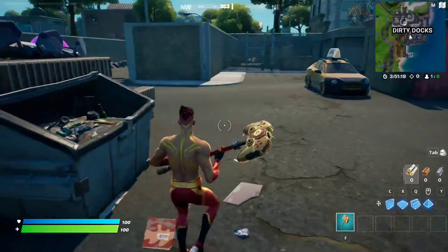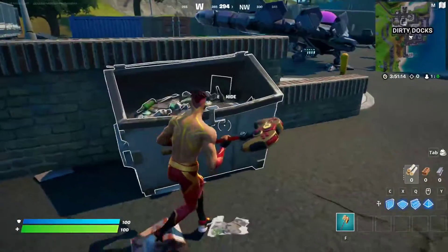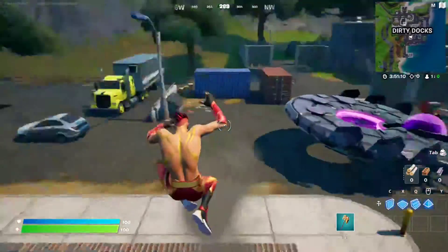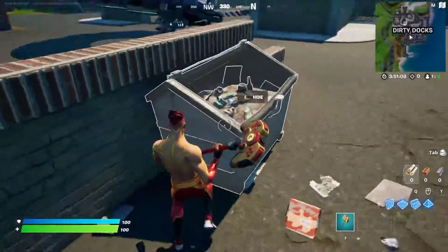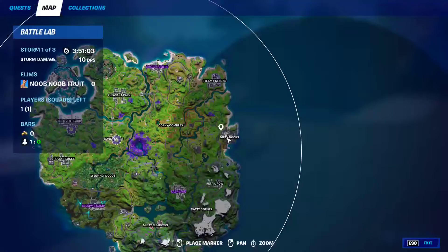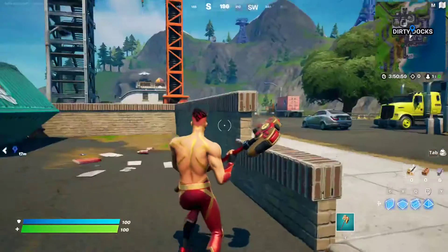For this week's epic quest, you essentially have to destroy hiding places. Hiding places are spots you can hide in by pressing E to enter them. This works on trash containers and similar objects. I recommend coming to Dirty Docks because there are three hiding places right there that you can destroy — that's the first one.